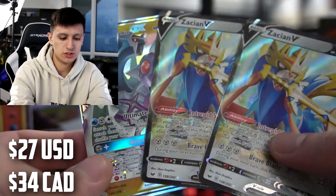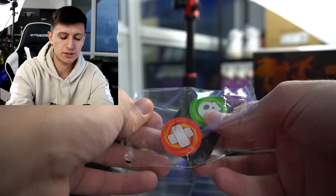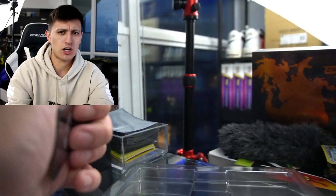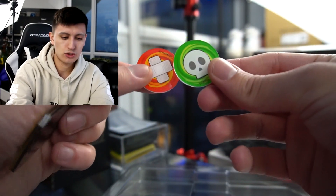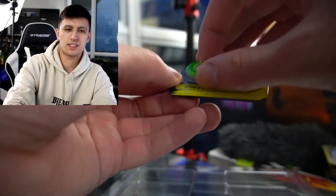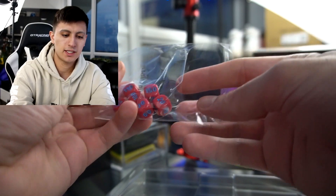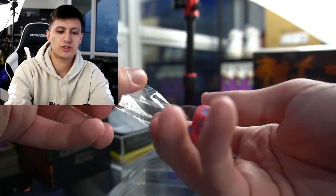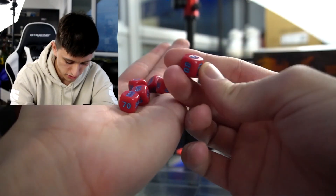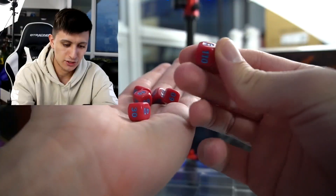You also get a poison and burn counter, a special GX counter, and some acrylic coins — a nice little upgrade over the usual cardboard ones. You get damage counter dice as well. Pokemon recently changed from the old cardboard punch-out damage markers to these damage counter dice, which is a great improvement. I remember having to punch out the cardboard 10s, 20s, and 50s from the little sheets the old decks gave you.